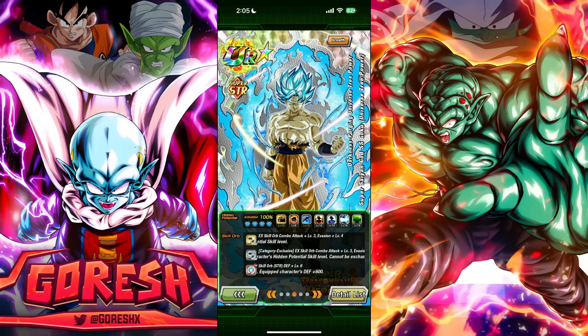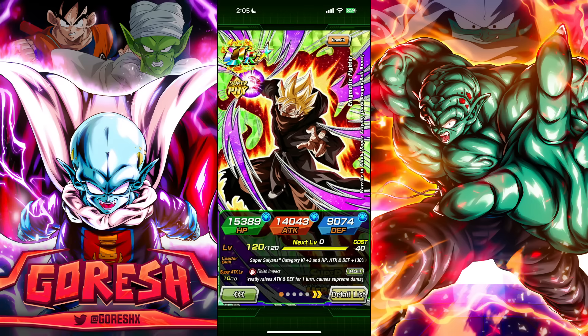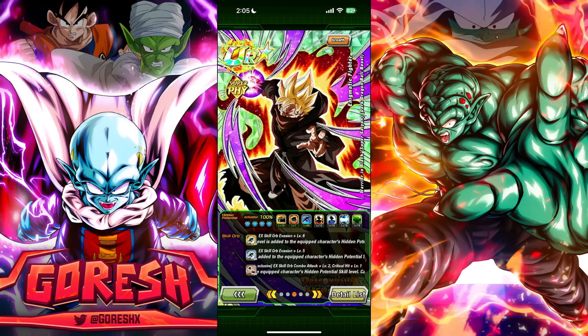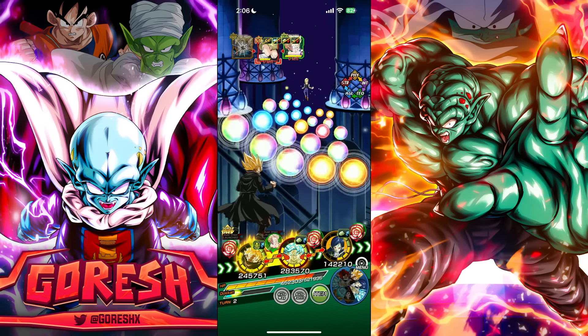Since Goku already does so many additionals, you don't really need 25 additional on him — 15 is enough to proc from the potential system. For Warrior in Black, I gave him mostly dodge and some additional. He has a lot of built-in crit. Every Heroes character essentially has built-in crit somewhere besides EOS, so you can invest points into raw stats, attack, defense, or dodge instead.